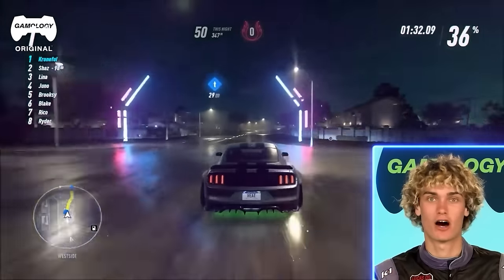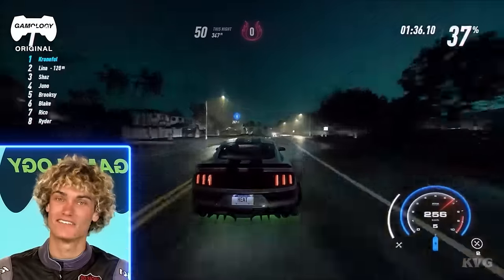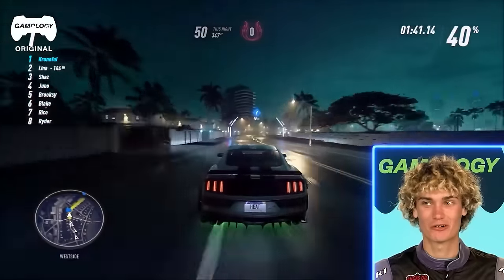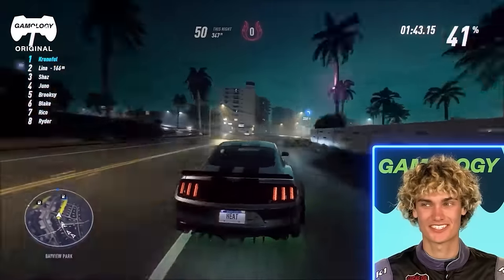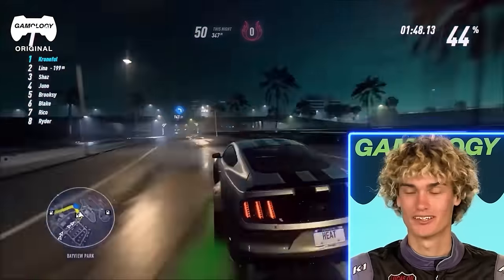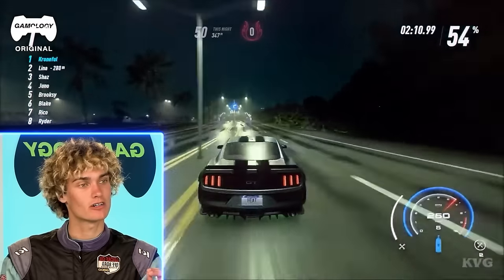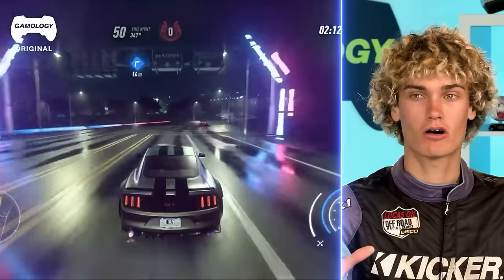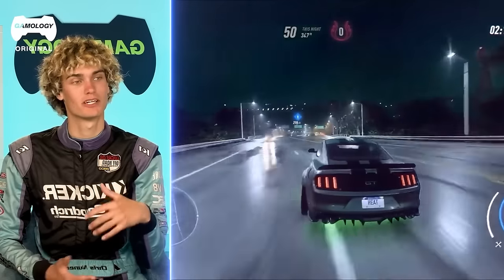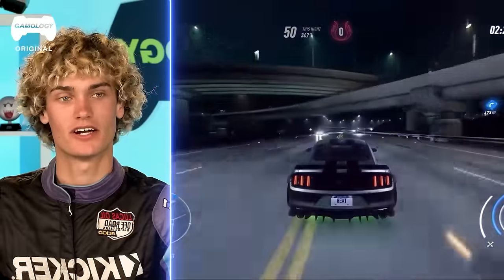That was cool — it had a glitch effect after that hard landing. I really liked that they incorporated that; it's something I haven't seen in a lot of games. That glitching effect after hard impacts makes it feel just a little more realistic. This guy is killing it — driving the wheels off this thing right now. The car looks very nice and replicates real-life Mustangs relatively well, especially when they flip to the front angle — you can see the grille lights. It just looks very nice.